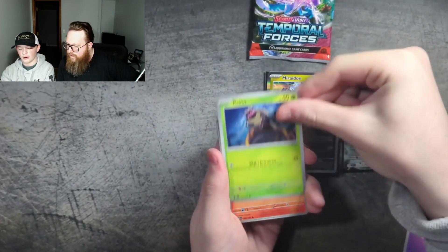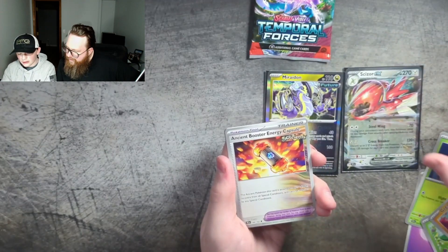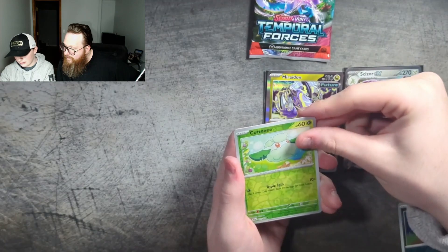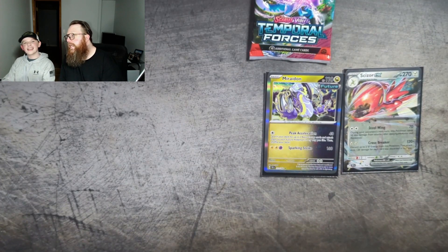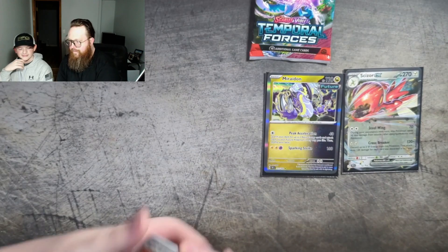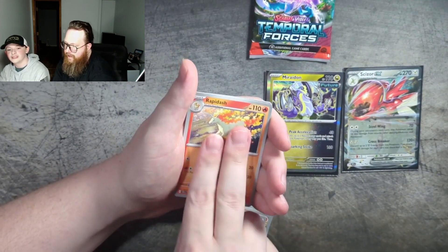Psychic basic energy, Ralts, Ponyta, Chatot, Cottonee, Great Tusk Ancient — I forgot about that, yeah, the ancient and the future. Bronzong — another ancient — ancient Booster Energy Capsule. Okay, if I get a really big hit from this pack — like what if it's a gold card? Maybe we'd rock paper scissors. Fighting basic energy — I called the Mew last video. We didn't get the Charizard but we did get the Mew, which is the second most valuable card in that set. Torpedo — I didn't get a single hit, dude. What is this?